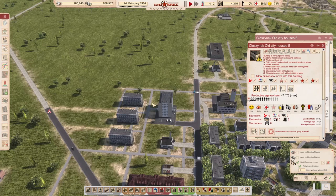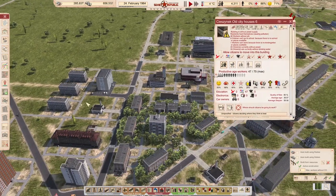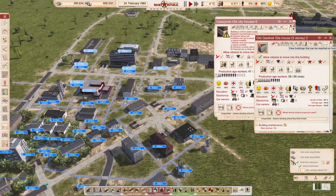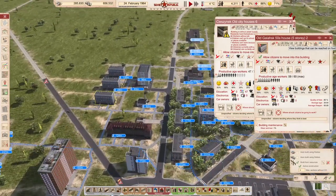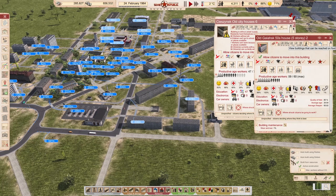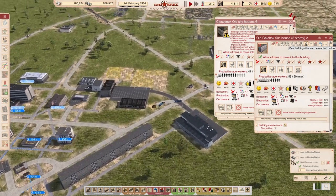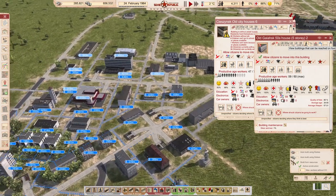Let me show you first these apartment buildings. I'm going to just put this one here, this one here, and let's check this one. You can see that walking distance — they don't have access to that kindergarten, but they have access to this kindergarten, so that's fine. Other than that, everything seems to be in range. We built a new shopping center as well, just a heads up on that.